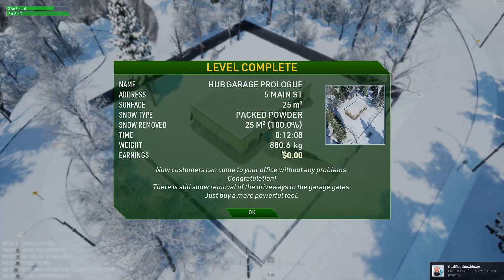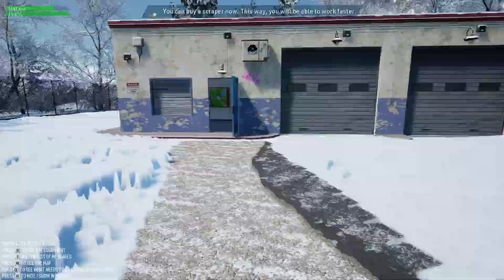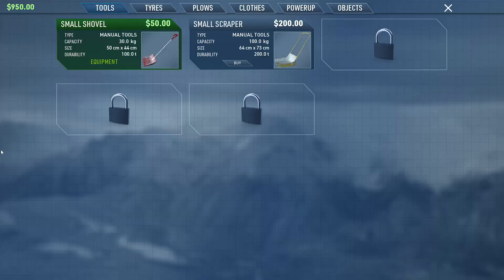We made zero dollars. You can buy a scraper now — this way you'll be able to work faster. Let's go ahead and do that. $200 — this stuff ain't cheap, is it.